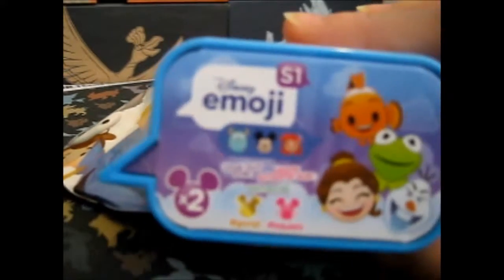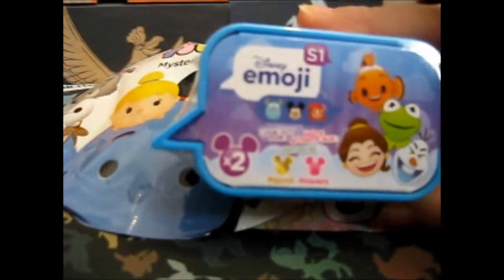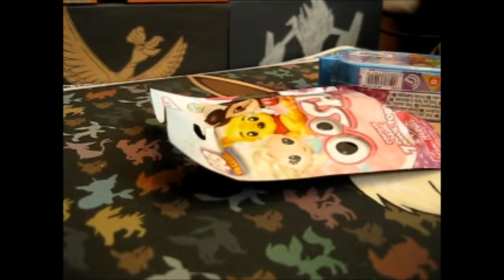So here we are opening a new one, which is a Disney Emoji Series 1, and there are two in here. There's a Gold and Squishy — look out for Gold and Squishy. I've never opened one of these, so interesting. And we have another Series 3 Disney Serum Set. On the back, I already got the Dopey, so hopefully we'll get something different.